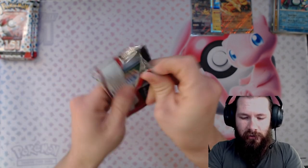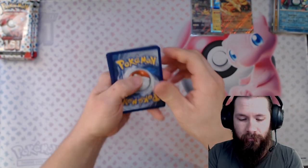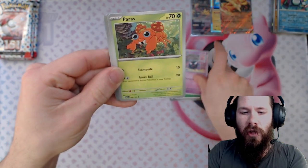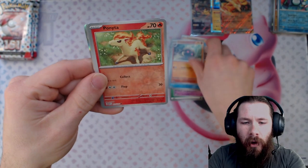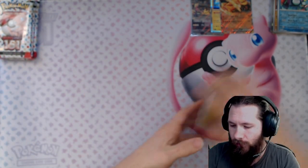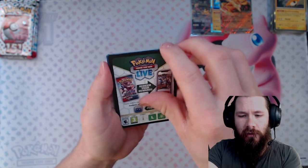Pull rates were definitely a little bit more thin for this set, but I also wonder if that's just because not quite as much is being opened. Ghastly, Paras — look at that — Voltorb, Sandshrew, Dragonair, Seadra, Kabuto, Ponyta, Lickitung, and another Raichu holo. It's okay — we'll have all the dupes for sale on either my TCG Player or my eBay store.